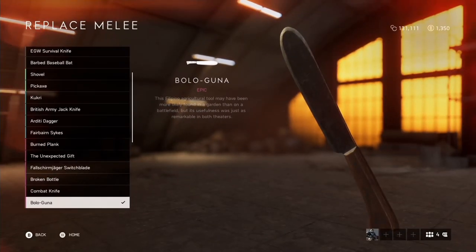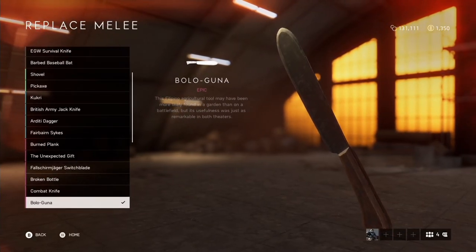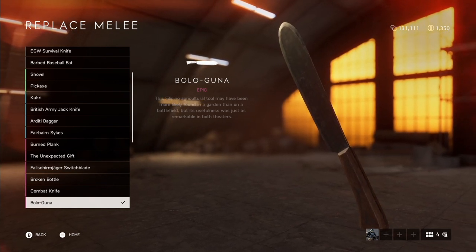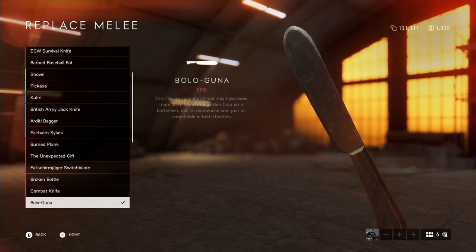What's going on guys, and welcome to another video. Today we're taking a quick look at a new melee weapon, the Bolo Guna — I am definitely not pronouncing this right — but this is obtained by reaching rank 32 in Chapter 6.